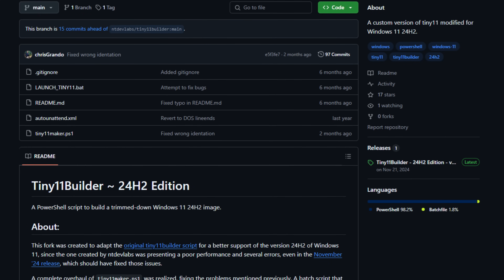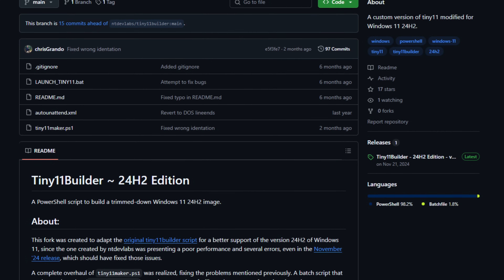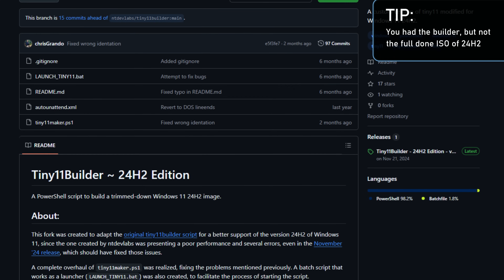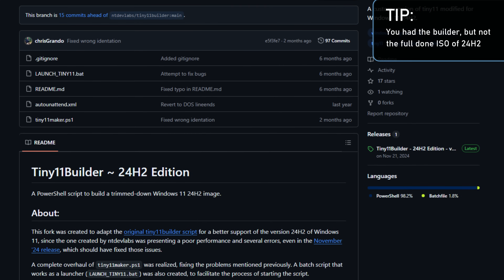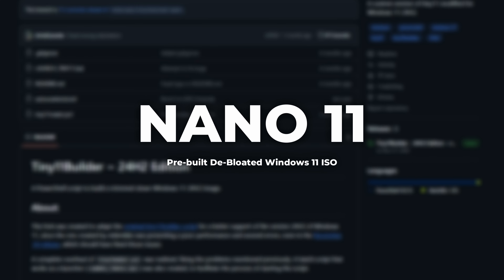So I searched for Tiny11, which is one of the most used debloated Windows 11 versions, but at least when I was making this video, the link for the Windows 24.5.2 version was down. After some research I found Nano 11, kind of an ultra stripped-down version of Windows, bringing only the absolute essentials that Windows needs to work.